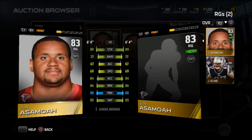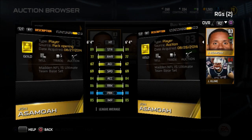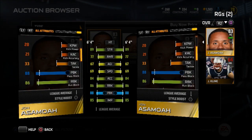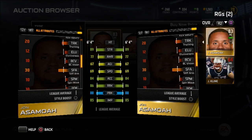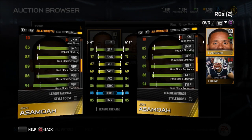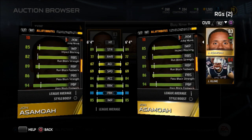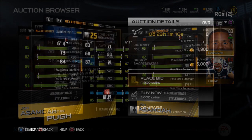Now the right guard card — John Asamoah. I scooped him up on the first day of MUT. Look at his stats — I already had him on my team just to show you guys how good he is. 88 pass block, 86 run blocking. Going even more in-depth, impact blocking is 85 — just above average for all these in-depth stats. His best is pass block footwork. He can do the run block too — he's just an all-around great lineman. Pick him up if you see him under 10K.